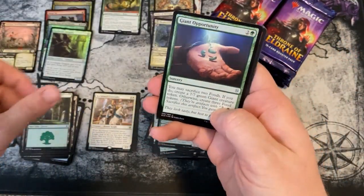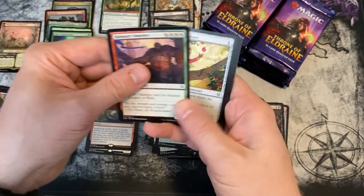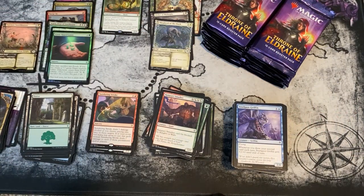A foil Giant Opportunity and a Sundering Stroke.